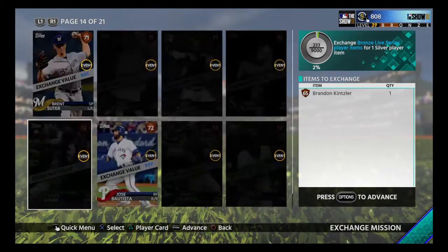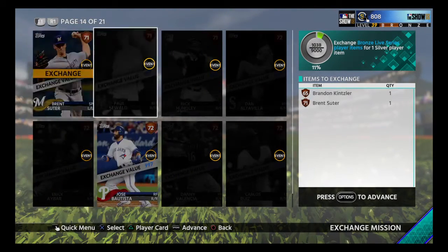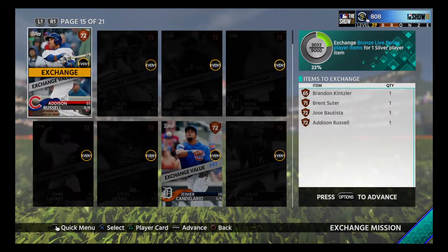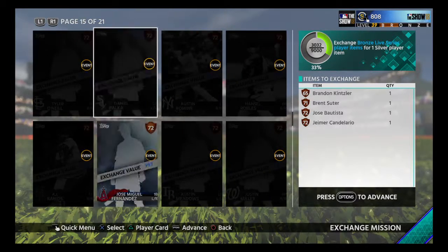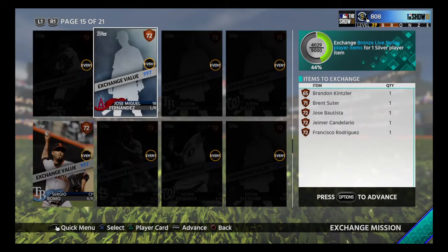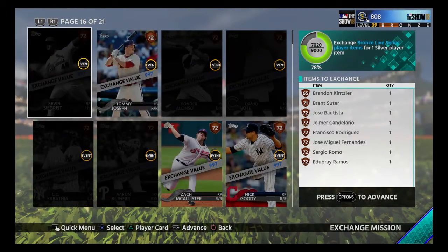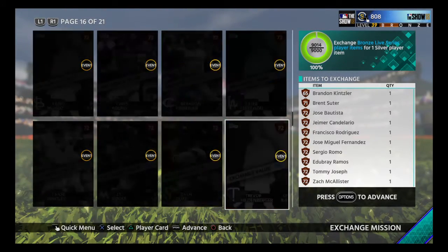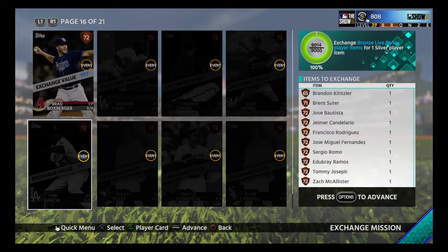Oh wait, I've got some Batista — I didn't even notice I had him. I probably didn't scroll this far down. I'm not gonna keep Candy or Francesco, but these cards down here have so much value and I didn't even notice I had them.